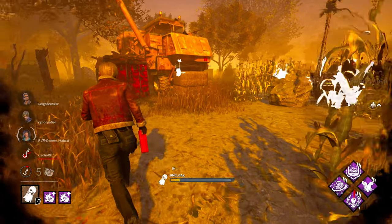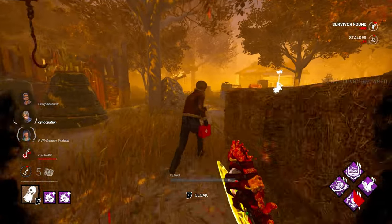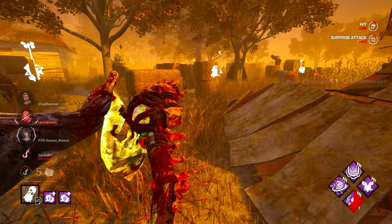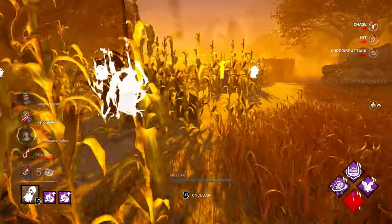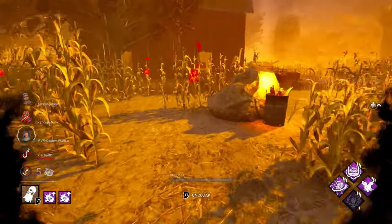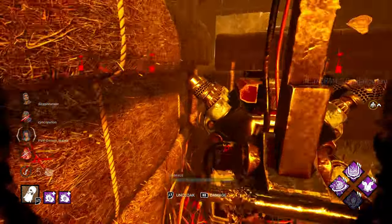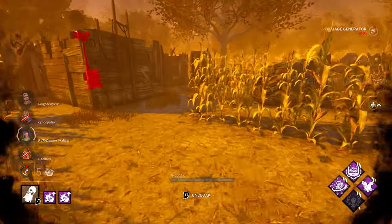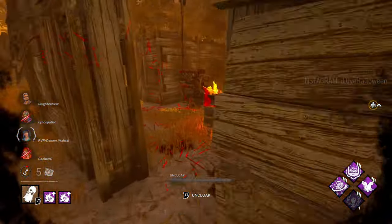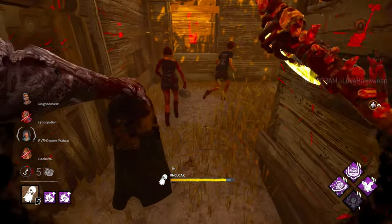Second grab with Wraith out of three games so far — I'll take it. Grim Embrace, get a slap on him, put Sloppy on this guy. There's a whole lot of medkits in the lobby, so we need to be mindful of that and interrupt heals when we can. We don't want free heals on these boys. They got that save — let's kick this generator real quick. Yeah, we want to pressure this big time.